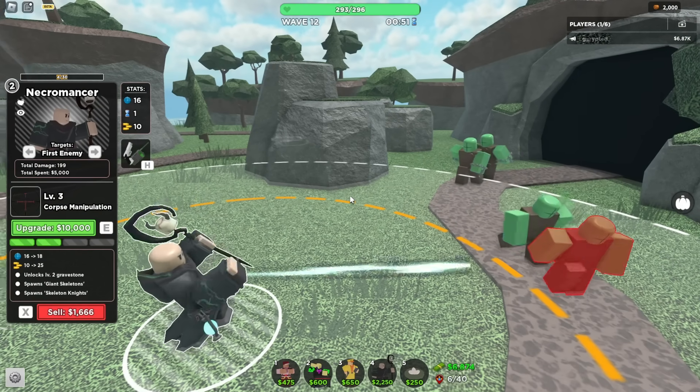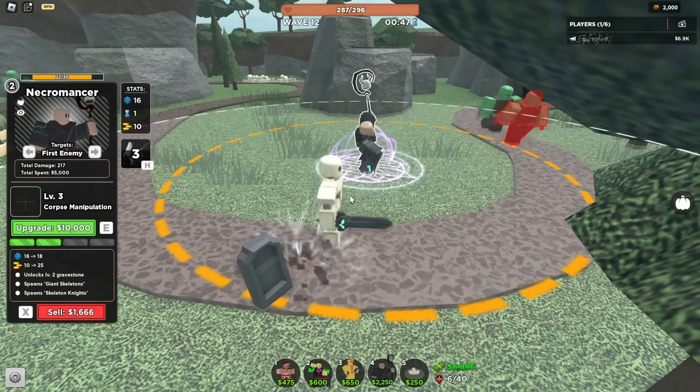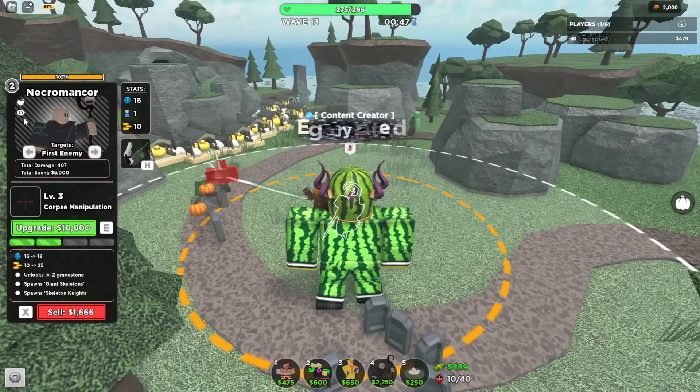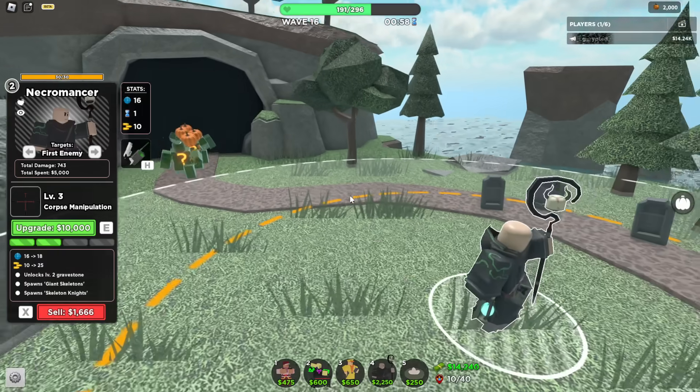Level 2 gives more fire rate and also makes it spawn more graves at the same time. You can also now spawn sword skeletons, which is kinda buggy. Also, I forgot to mention — on level 1, this tower has flight and stealth detection.